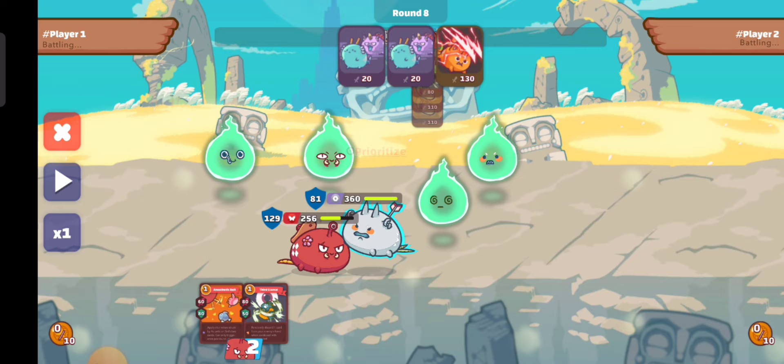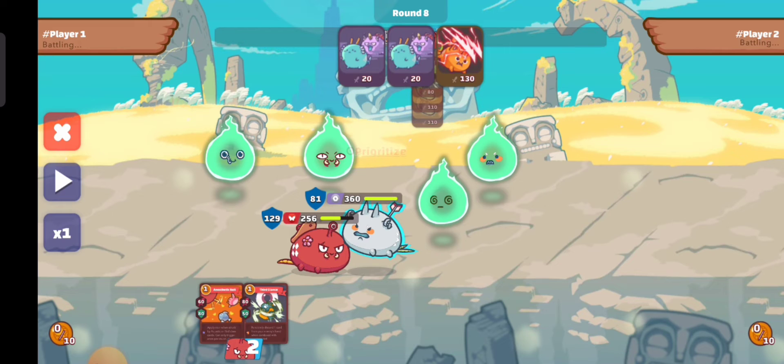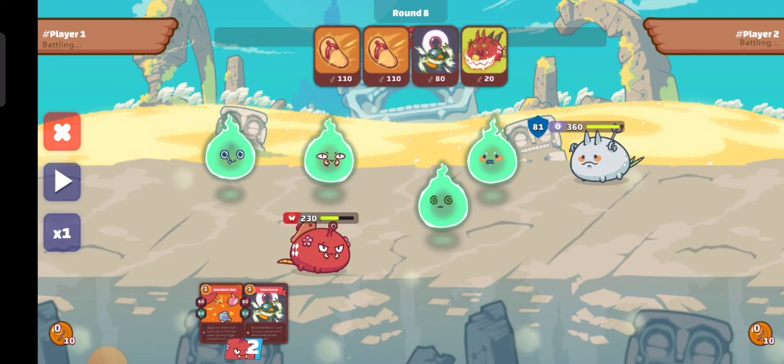At this point we're very lucky because the enemy only has double backdoor cards — what we call sticky raid and sinister strike. So probably we will not be killed at this point and our shield was enough to block most of the damage. We now have more than half our HP, which is 230, and we're going to deal massive damage against our enemy.